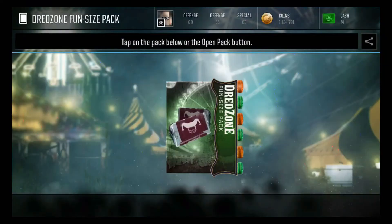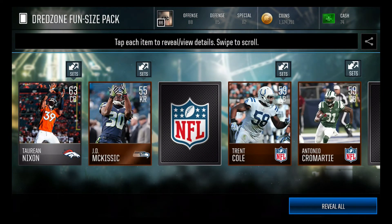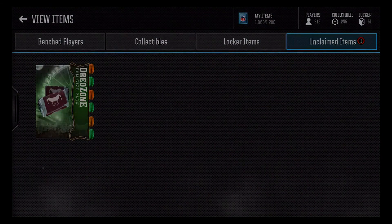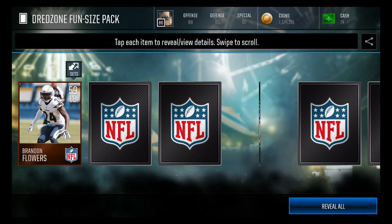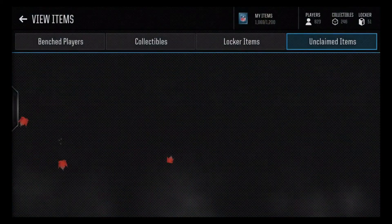We get a 78 right there. Let's see what we can get out of the dread zone packs. I'm not quite sure what really the difference is on them, but I know they have different players and different ways of organizing them. I think you only need one dread zone gold collectible to get anything. We get another one and a 79 both times — not bad. We get a lot of gold and silver players.